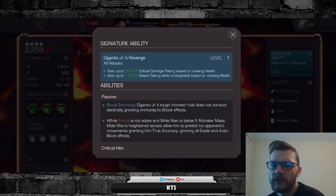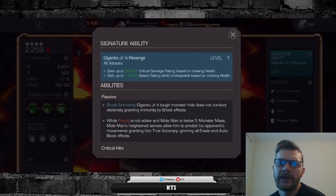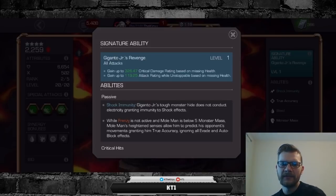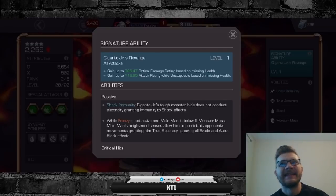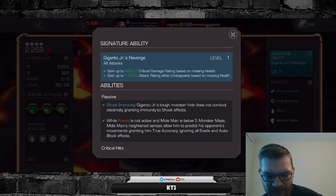Unlike Captain Marvel, who is capable of remaining in binary for the entire fight — that's a really powerful ability that gives you access to a lot of damage. Unfortunately it's not sustainable indefinitely, meaning your damage output will go up and down based on whenever you enter frenzy. The last thing to note is he has access to a true accuracy buff from the first second of the fight, which is extremely important. The downside is you lose it once you move past five monster mass, which is extremely likely to happen.